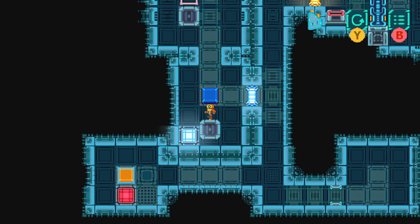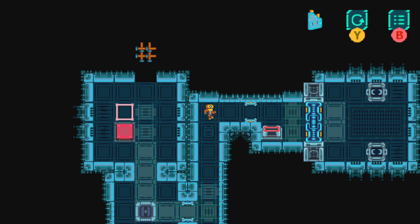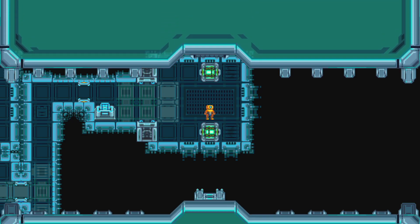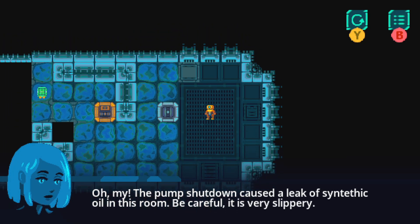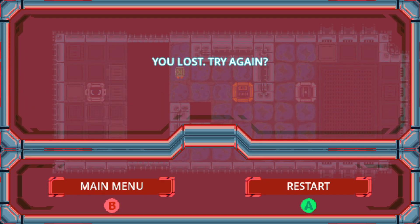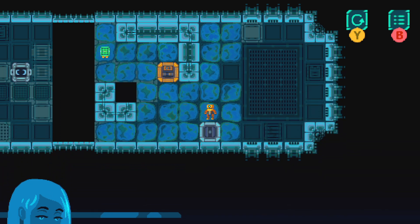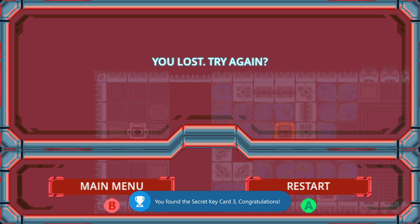Yeah, we can just do that — this has served its purpose. Key card in the slot, there we go, we're done. Now where's this secret key? 'The pump shutdown caused a leak of synthetic oil in this room — be careful, it is very slippery.' Okay — and that's it. That is your thousand Gamerscore in a little under 15 minutes, and that's just working it out from scratch off the top of my head.